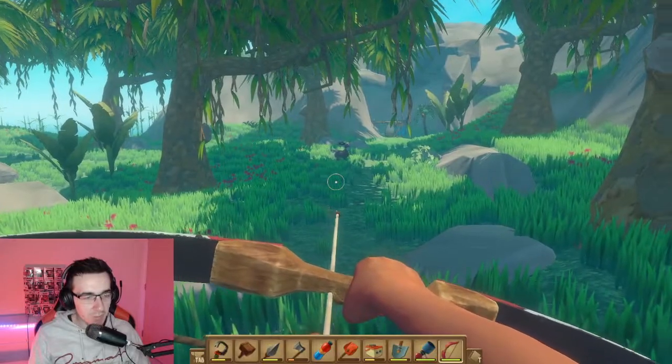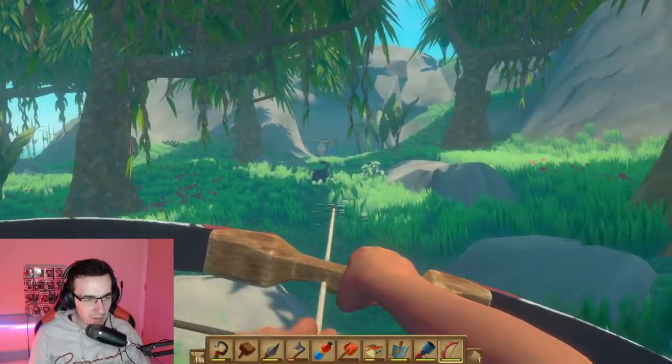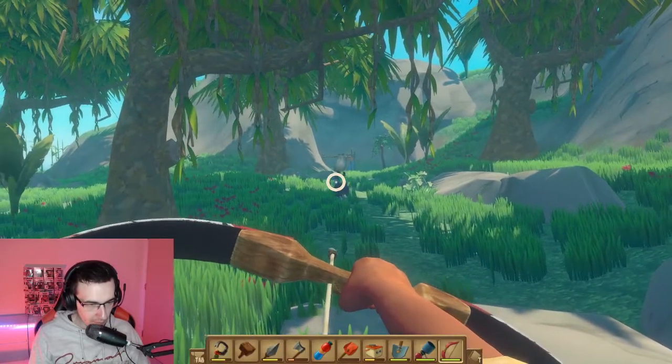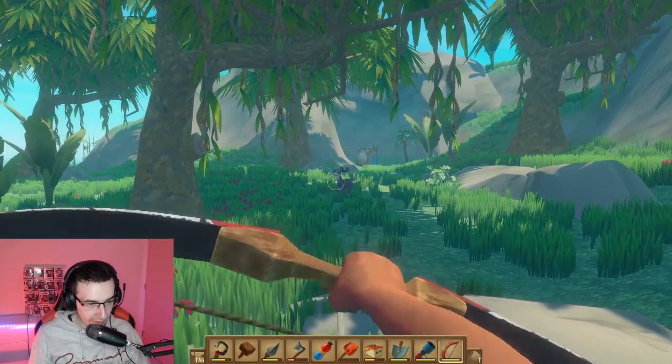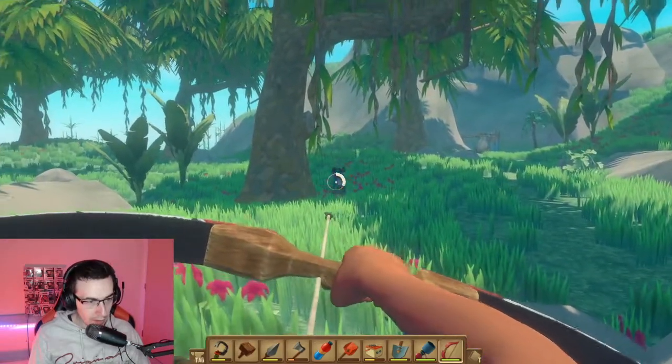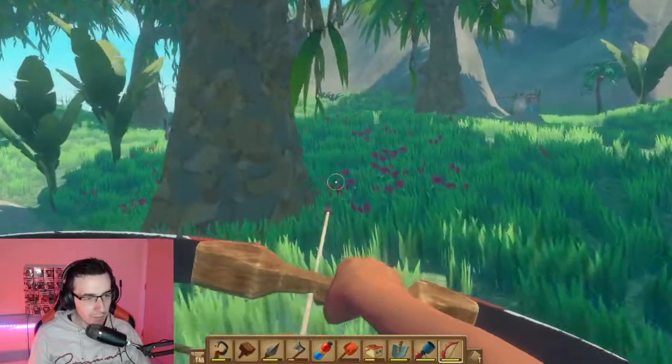However, you will get to the islands before you have everything you need for the net launcher, and it can be quite confusing how to bridge that gap. The net launcher itself is really easy to make, but the hard part is the ammo. By the time you get to that island, you probably won't have ammo and you won't know how to make it.